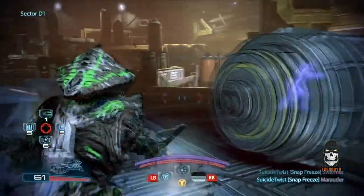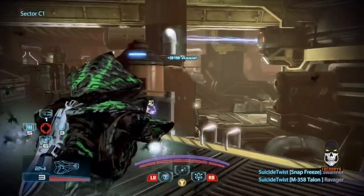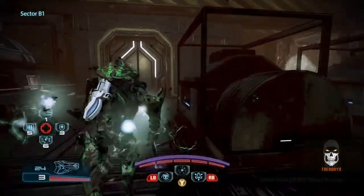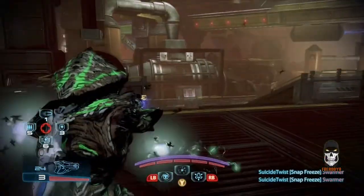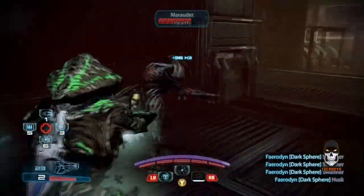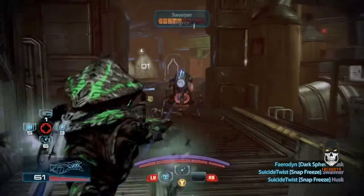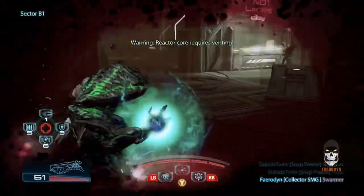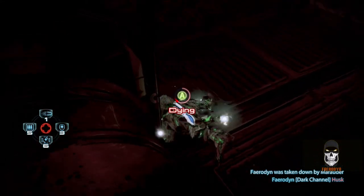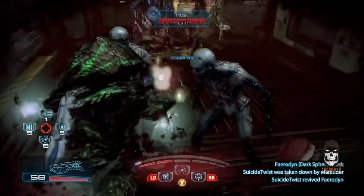Once I've got my Seeker Swarm up, it becomes a matter of which powers I use and in what order. I always throw out the Dark Sphere first once enemies start moving in, aiming at a spot where they'll be funneled — a doorway, stairs, or a ramp. The reason I do Dark Sphere first is that it's the only power whose recharge time is almost instantaneous as long as you don't detonate it. If you detonate the Dark Sphere, it suddenly becomes the longest recharge time of your three powers. Next, I choose a target and throw out Dark Channel — either on an enemy already affected by Dark Sphere or on one that missed it. Then I throw out one of my Seeker Swarms at an enemy primed by Dark Sphere or Dark Channel, causing a biotic detonation, and finally I detonate my Dark Sphere. This does massive damage and can clear out a room.